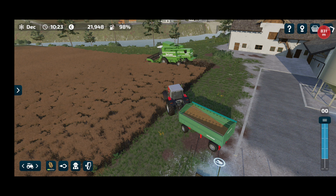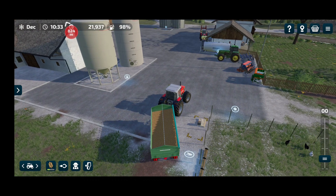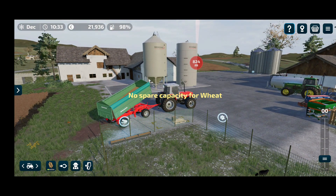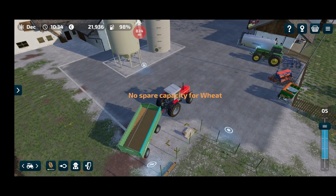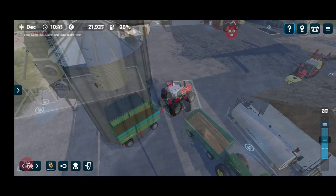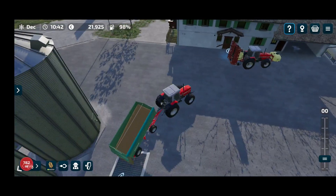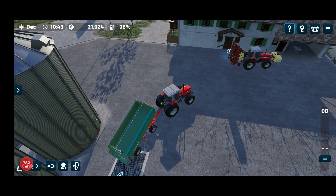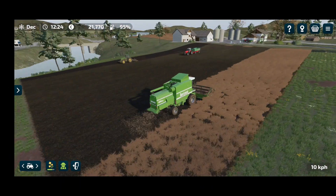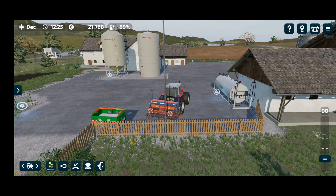Let's just get this tractor turned around — I've been having issues finding the trigger with this trailer and tractor. Coming around from the other side it's easier to find the trigger. It wasn't completely empty so they'll probably take about 600 odd litres. Let's go put the remaining wheat in the silo and then we can get on to the next job.